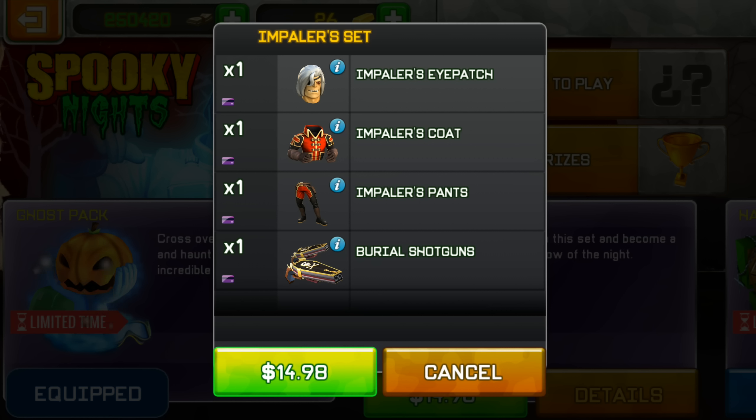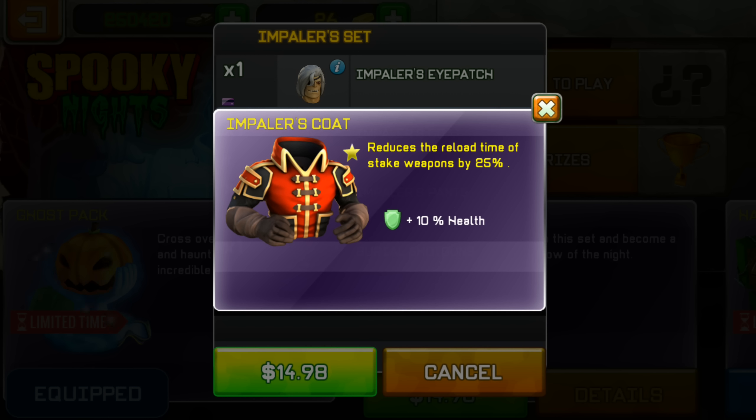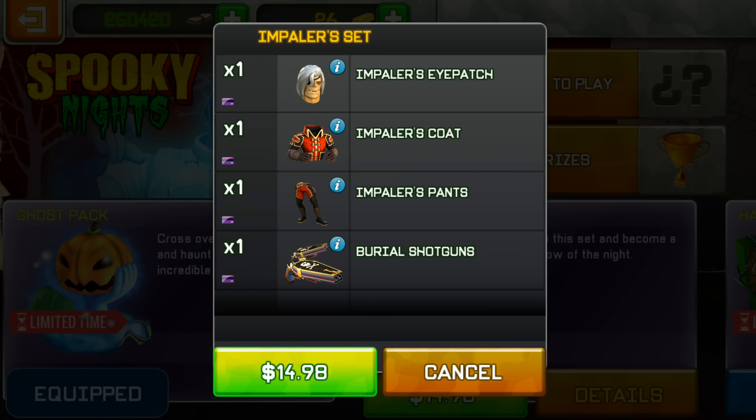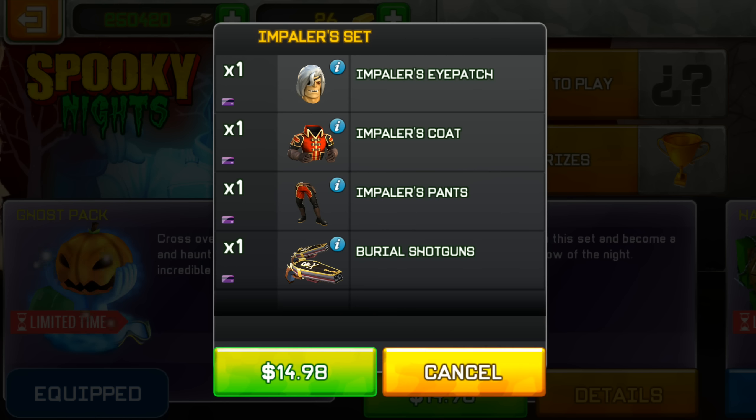Tomorrow, I guess tomorrow. This imperious pants increases by 10% — just said it. It also reduces the reload time of stake weapons. And then imperious eyepatch — it heals you when you pick up ammo. Interesting, really interesting — it heals you when you pick up ammo. Wow, something creative done by Digital Legends.